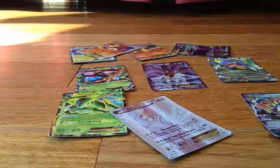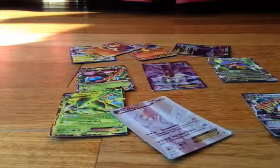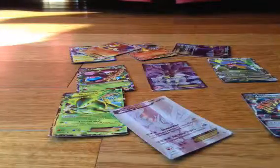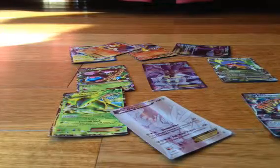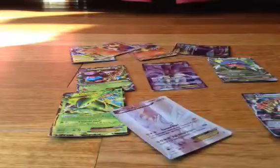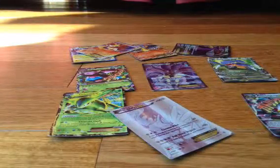Alright, here it goes. Okay, so I got Binary, Buzzel, Sandile, Tornita, Sneasel. This guy's hard to say, but he's really good. Golem, Crocodile, and this guy. And then a trainer. And then you get a code card.